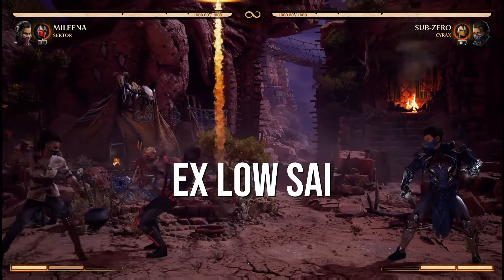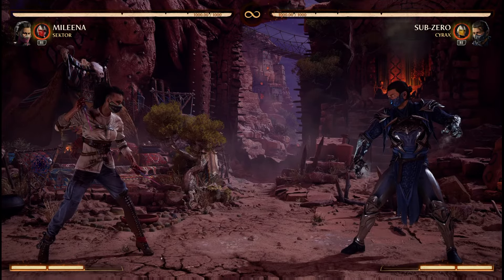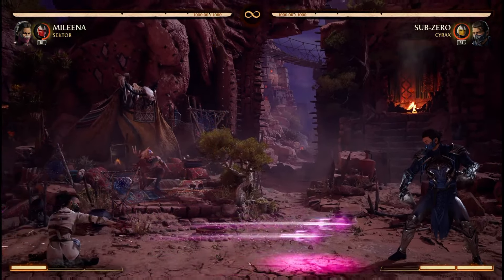Catching someone with an EX loci while a missile is in play will net you a little chunk of damage — a little more than a throw would — by popping the opponent up into the missile.